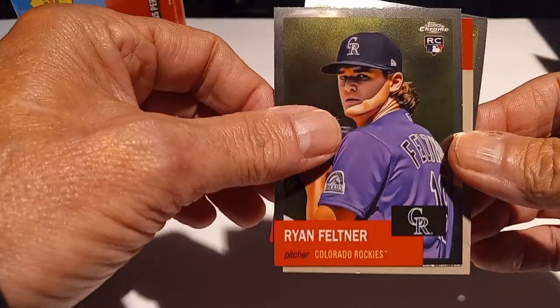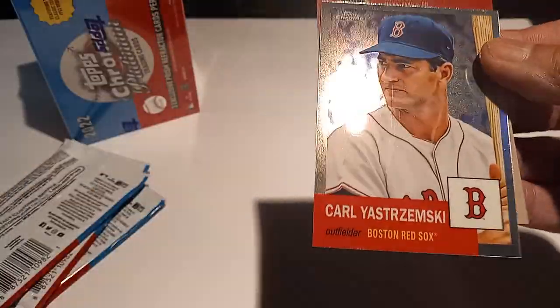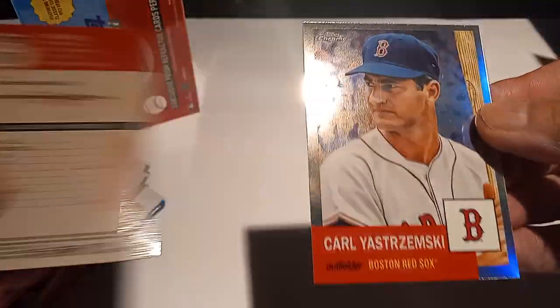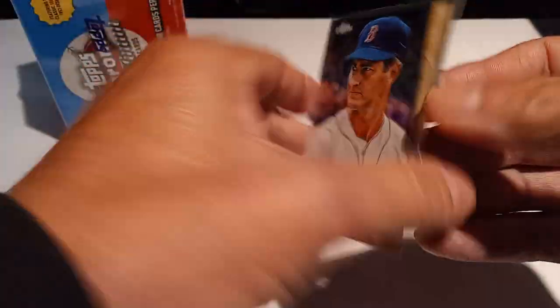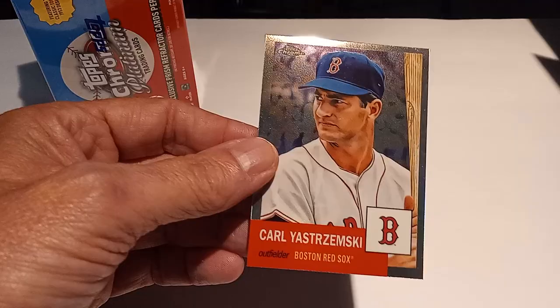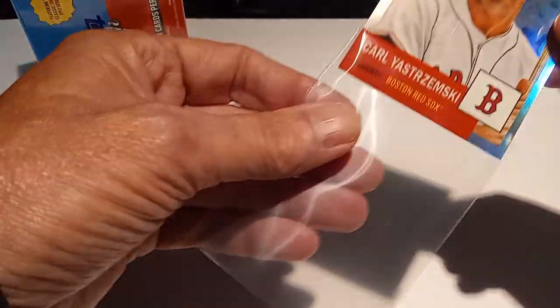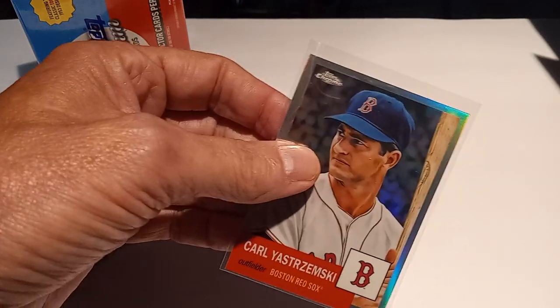Carlos Delgado, Ryan Felton rookie — looks like we got a backwards card, flip it around. And a Colton Wong. Then we got a Carly Stramski refractor — nice! Let's slate that one up and put it up on the stage.